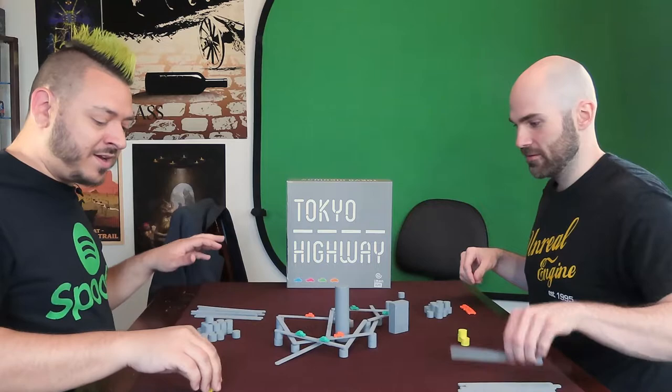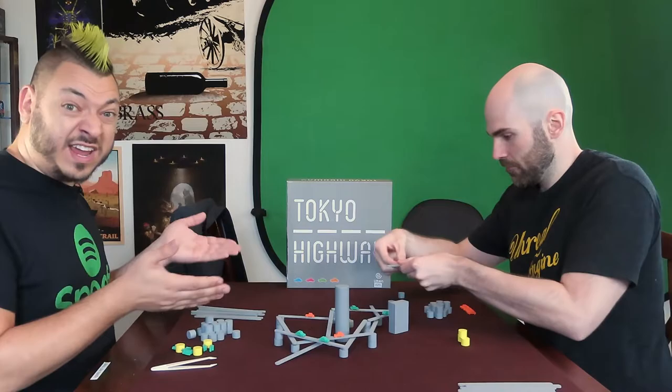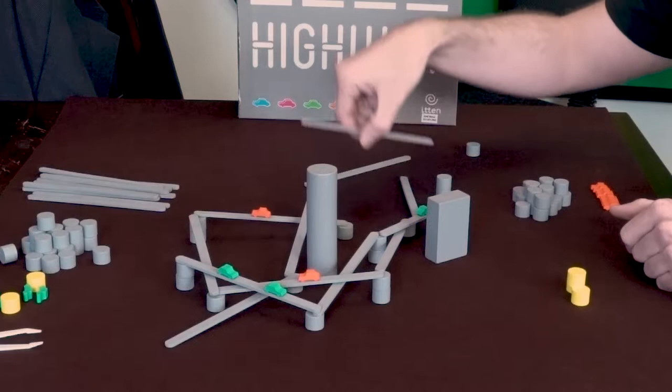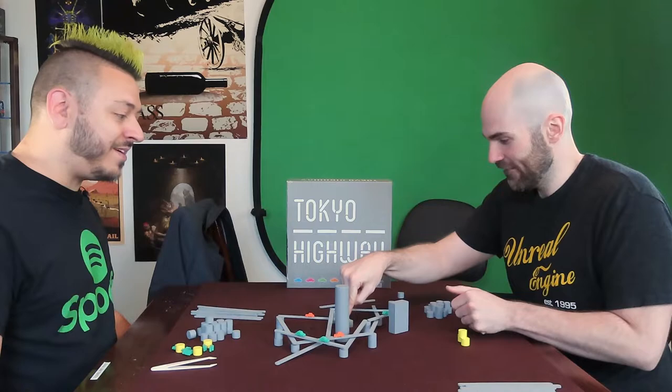Now, we're playing on a neoprene mat, which is usually fine, but in a dexterity game all about balance, once it gets a little crazy you don't want to move the mat too much because that moves everything on it and can cause an earthquake in Tokyo Highway. Oh no — was that two of my pieces? This is how I lose this game. That's one strategy: make it so complex to place that they have to keep giving you components.